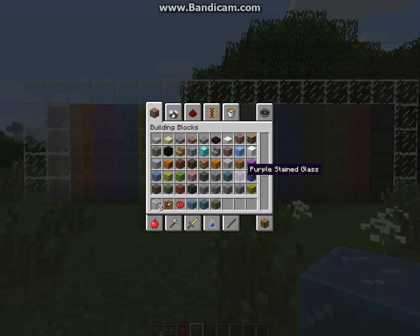Cyan stained glass, purple stained glass, blue stained glass, brown stained glass, green stained glass, red stained glass, black stained glass.